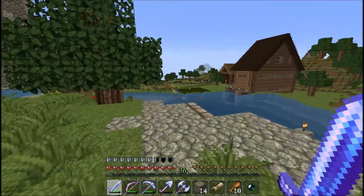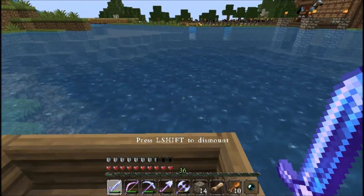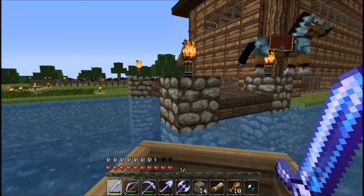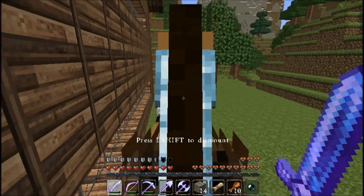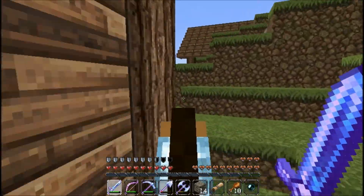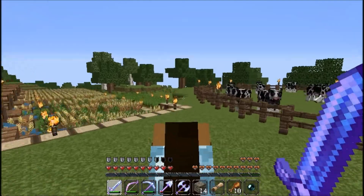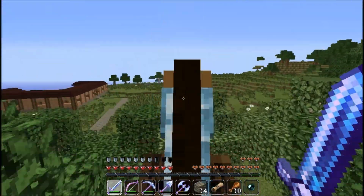So we go up here and there's another little park over here. I'm gonna add like maybe a campfire and some stuff. But this is more or less just the farmhouse's backyard, so it's not really like a real park or anything like that.